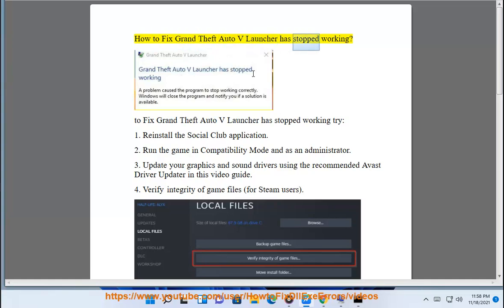How to fix Grand Theft Auto 5 launcher has stopped working. Fix one: reinstall the Social Club application.